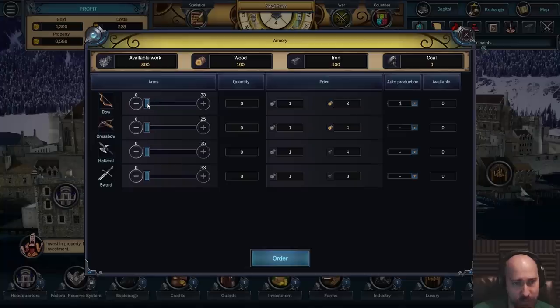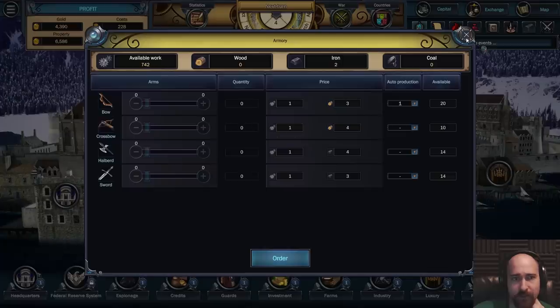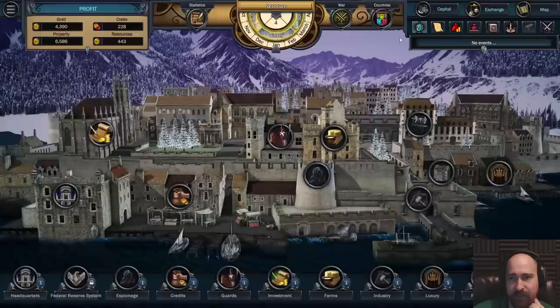There was something in the debts tab on the loan thing. So why don't we just make half of this and all that - 20 bows, 10 crossbows. And then go here and do the same thing - 15, 13. A little bit of each. Order. There goes that iron and wood. That's instantaneous production now.